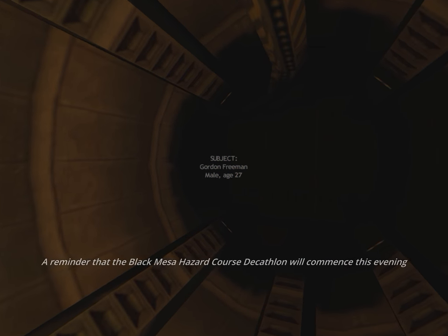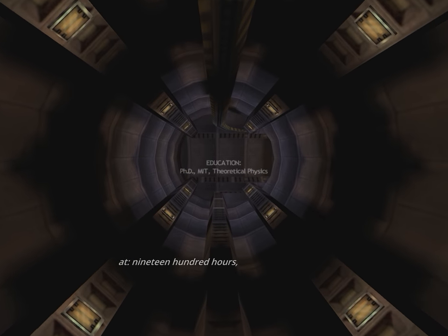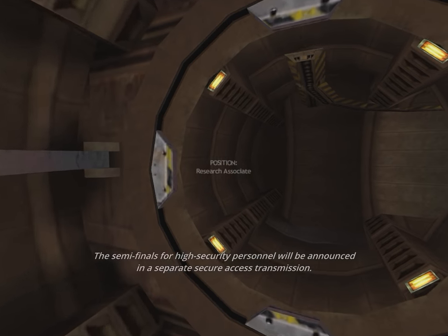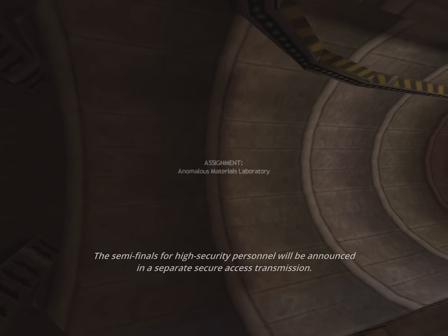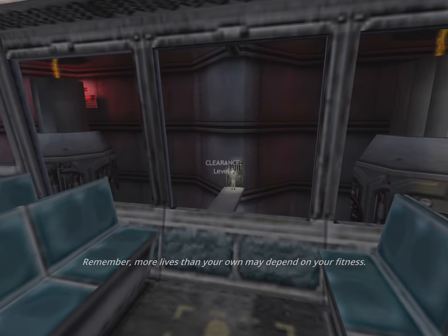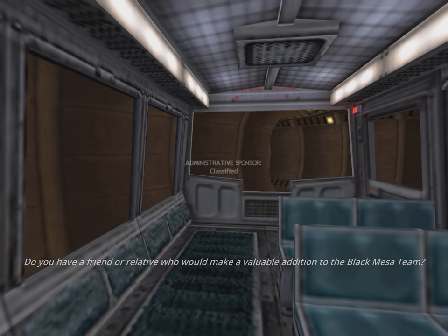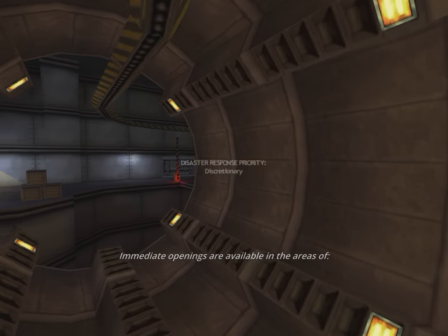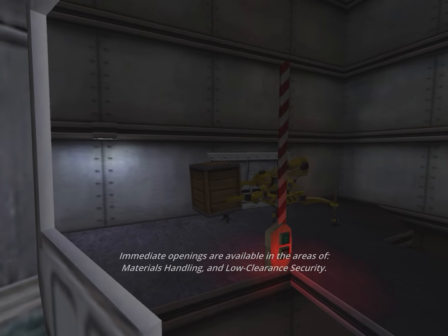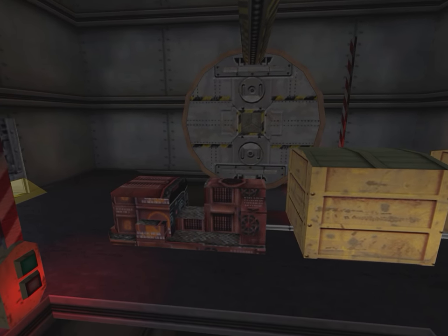A reminder that the Black Mesa Hazard Course Decathlon will commence this evening at 1900 hours in the Level 3 facility. I wonder what those machines do — they're like pistons, but with beams of plasma and rings of energy. That scientist is locked out as well. That cargo train has misaligned textures. Gearbox fixed that in the PlayStation 2 version.